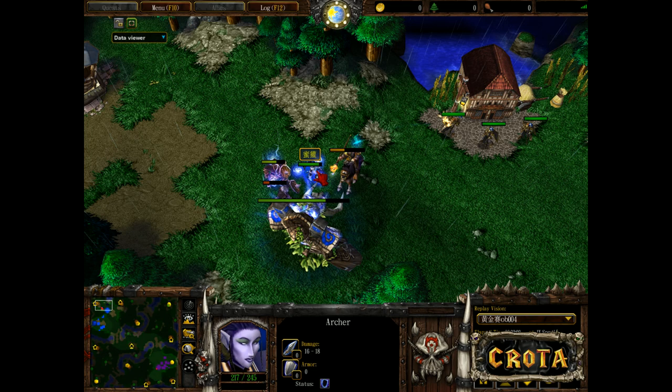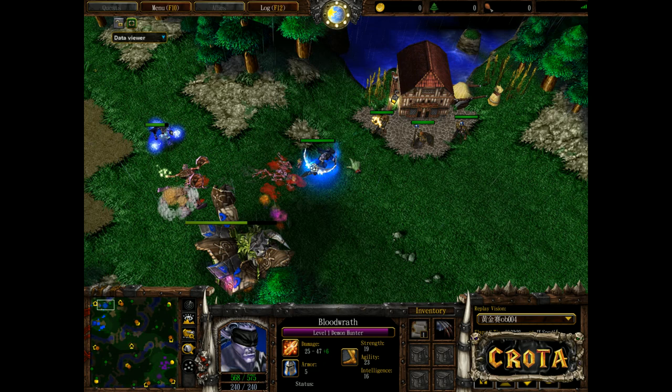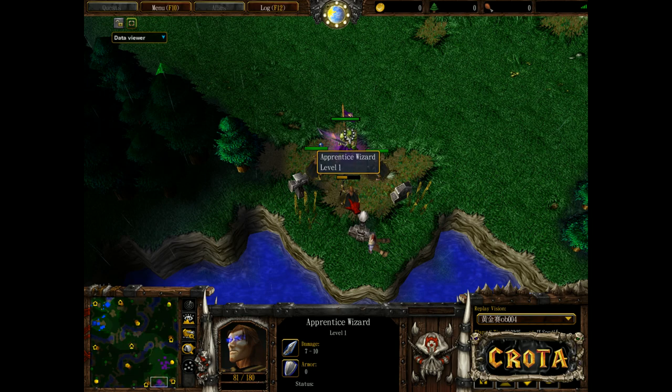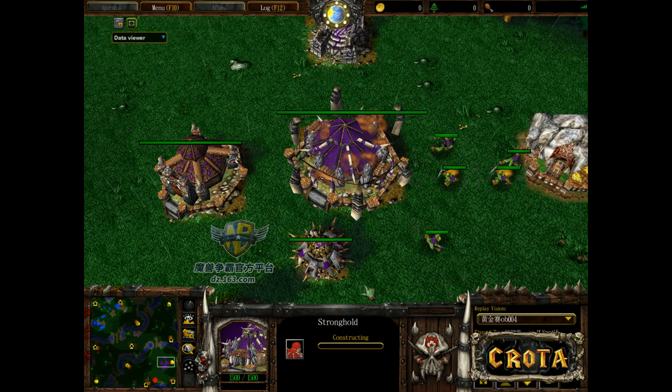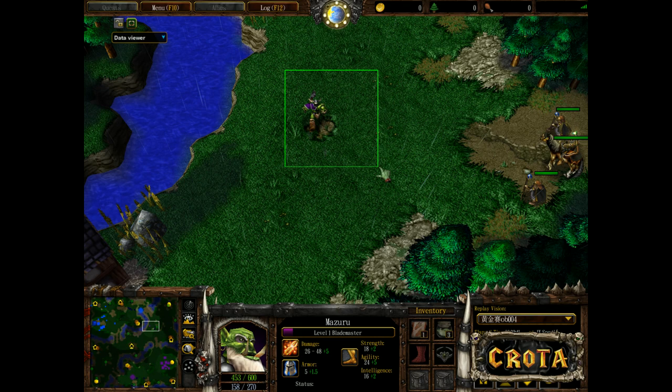The Archer uses Lightning Shield effectively, getting good damage across multiple units. The Demon Hunter finishes off the last Rogue and Apprentice Wizards while the Blademaster finishes off a lone Apprentice Wizard. The Voodoo Lounge was placed early, but there's still no second Orc Burrow in play — that's a little bit of a risk, with only one Blademaster and one Grunt.